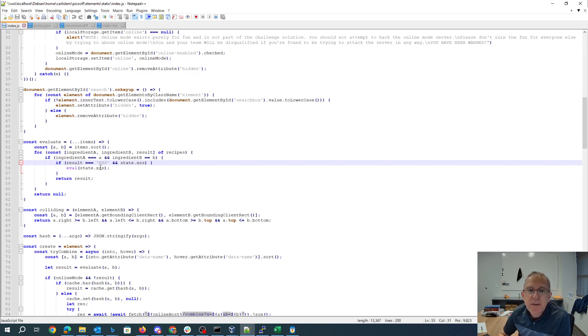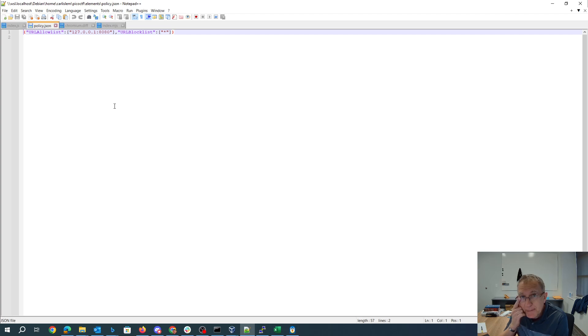Normally at this point we would win — we can just do a fetch from the appropriate server we're running and capture the flag. But they've added a policy: they allow only things on localhost port 8080 and block everything else. So we're not going to be able to do a fetch from our server.